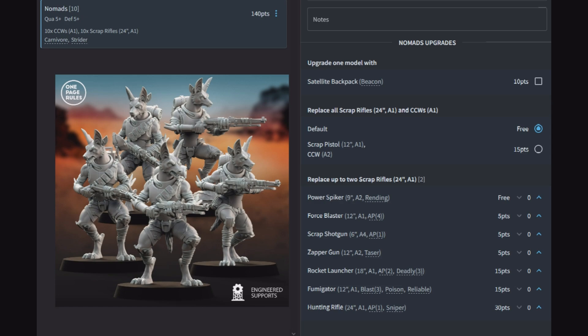Upgrades: Satellite Backpack gives them the Beacon rule, so you can make your basic squad a nexus for ambushers. You can switch all scrap rifles out for pistols and close combat weapons with Carnivore attached. Then you can replace up to two scrap rifles with a power spiker (9-inch range A2 rending), a force blaster (12-inch A1 AP4), a shotgun (6-inch A4 AP1), a zapper gun (12-inch A2 taser), a rocket launcher (18-inch A1 AP2 deadly 3), a fumigator (12-inch A1 blast 3 poison reliable), or a hunting rifle (24-inch A1 AP1 sniper).